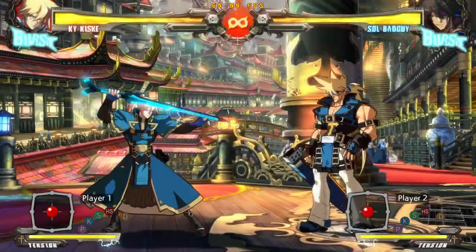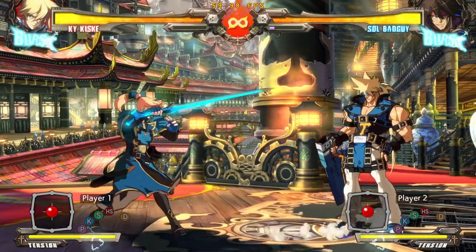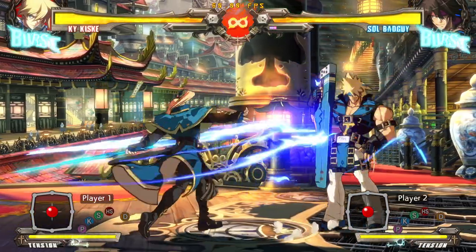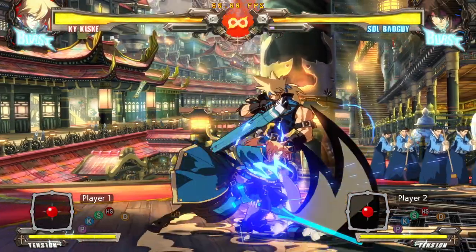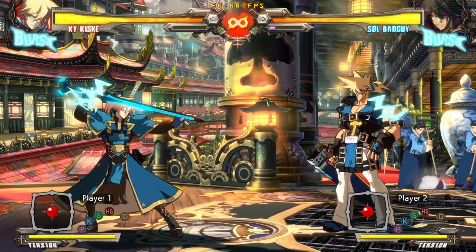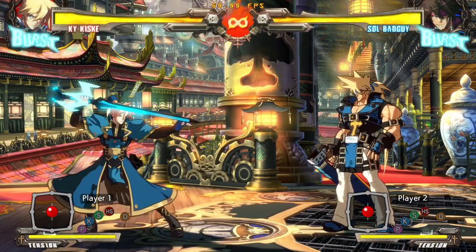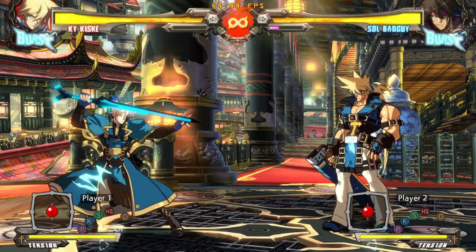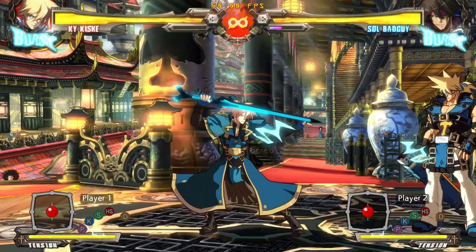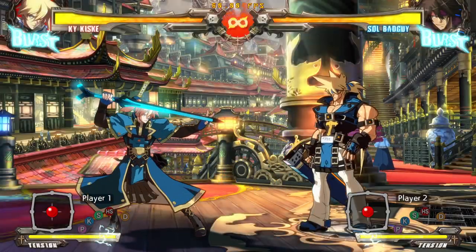Stand heavy — you can think of this as the counterpart to close S. It's a version of close S that reaches a little bit further and is a little bit safer. It's special cancelable, so it's a super easy way to end pressure and keep yourself safe. It's great for combos because it will score you knockdowns and combo into Ky's other specials. It's also good for poking at range and catching people doing something they're not supposed to do. On a counter hit, you're going to get really good reward.